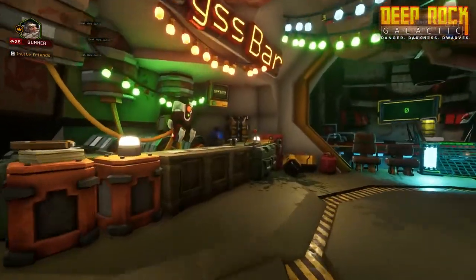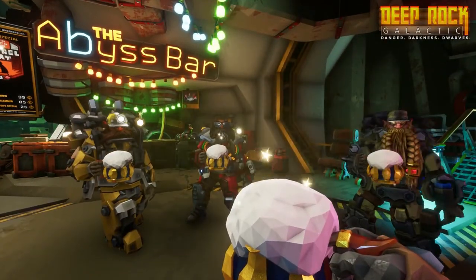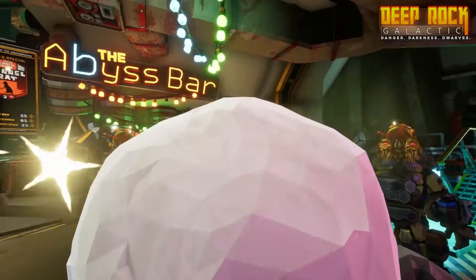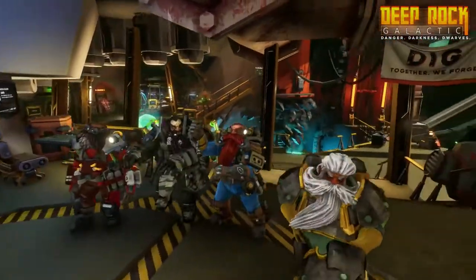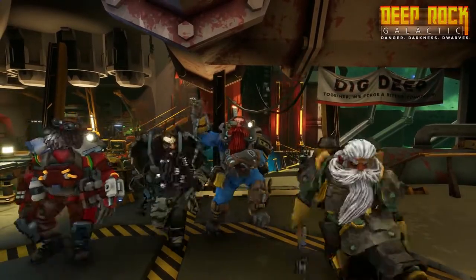But what good is all that if you don't look good doing it? At the DRG Cosmetics Shop, you will find everything a growing dwarf needs to look his best. And at the end of a busy day at work, head to the cozy Abyss Bar for some R&R — wet your whistle with one of our many special dwarf brews, or perhaps get your groove on over by the jukebox. This is Mission Control signing off. Welcome aboard, Miners. Rock and Stone!